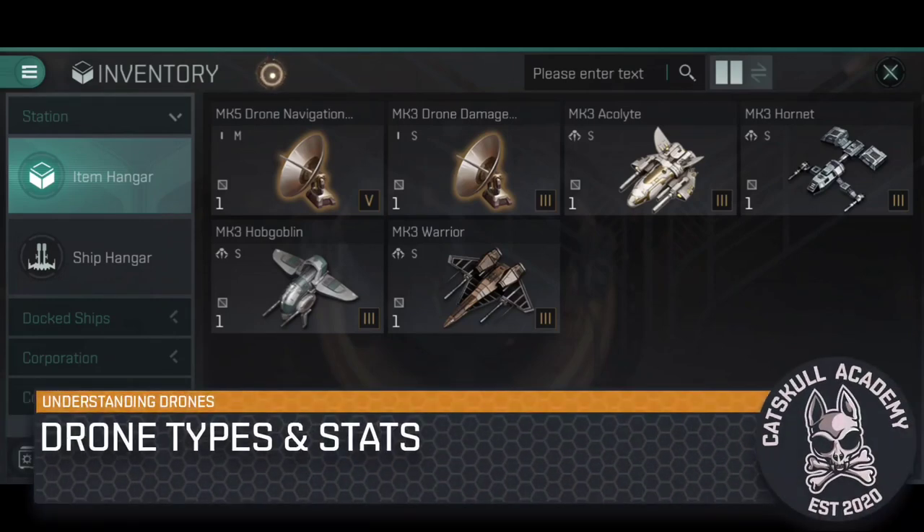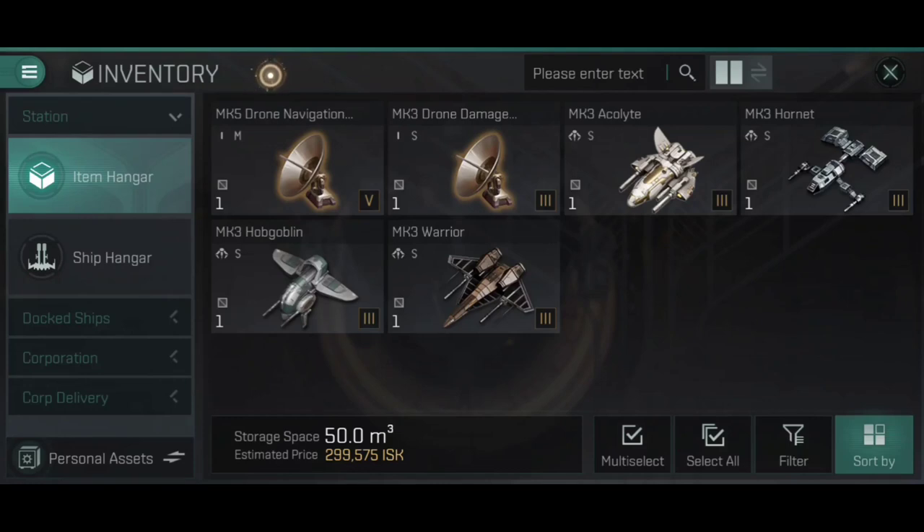Drones are an exceptionally varied and versatile weapon system in EVE ECHOES. Whereas most weapon systems have a small, medium, and large size, and then have a long-range and a short-range variant — all linked to a particular type of damage — drones are different. Once we look at drones, there are still small, medium, and large sizes, but instead of range variants, we get variants in damage types: electromagnetic, thermal, kinetic, and explosive damage. For the most part, it's one type of drone for each damage type across each size.